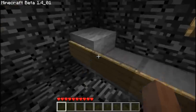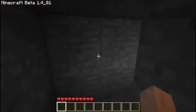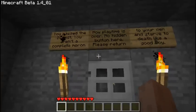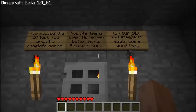A bed and water. Screw that — I'm pressing the button. You passed the IQ test. You aren't a complete moron. Oh, I like this guy. Playtime is over. No hitting button here. Please return to your cell and starve to death like a good boy.